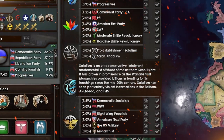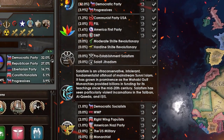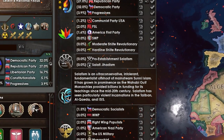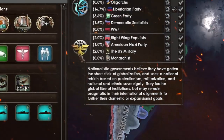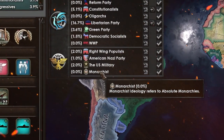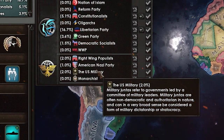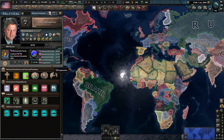Salafism represents radical Islam getting its own grouping compared to the more moderate forms of Islamic ideology found in the emerging outlook. They are very radical and hyper-conservative. Nationalistic governments are anything further right than typical conservatism and include monarchies, fascism, and military juntas. With the different types of parties out of the way, let's move on to how they function.